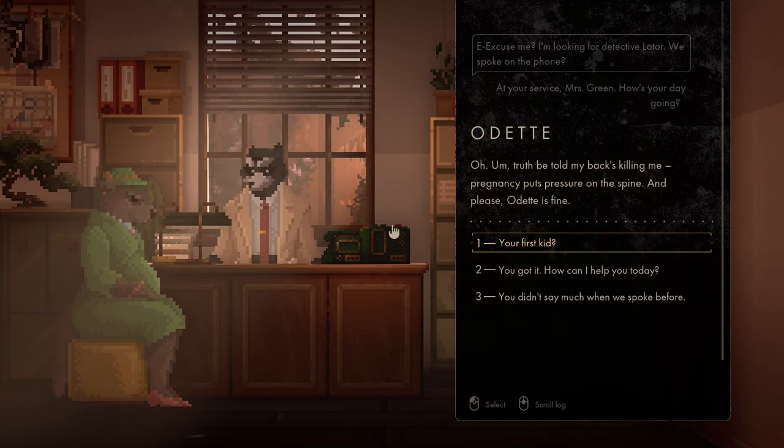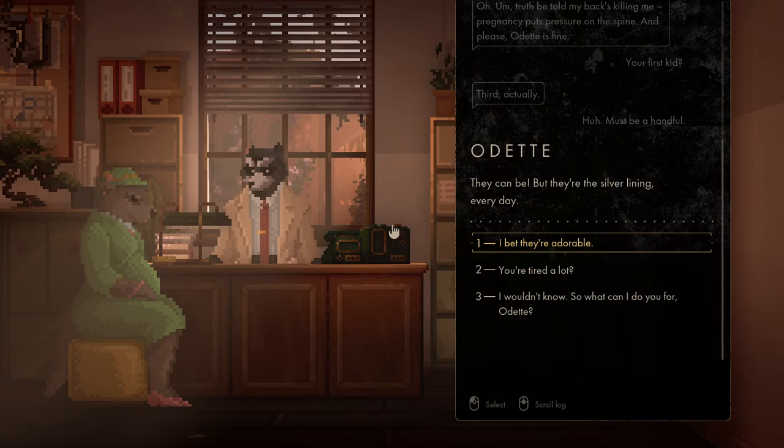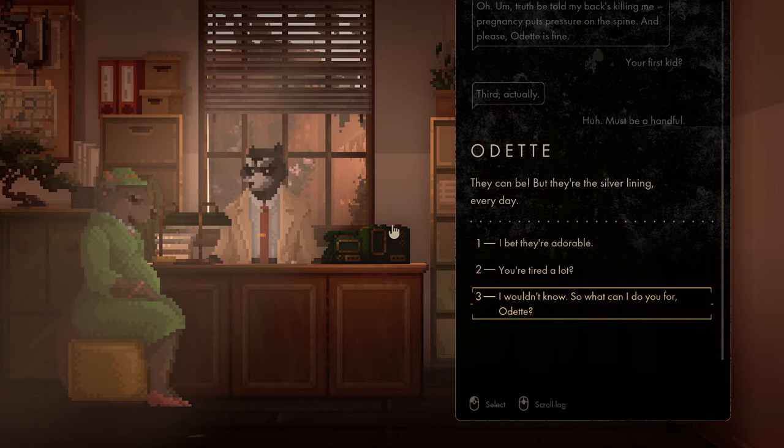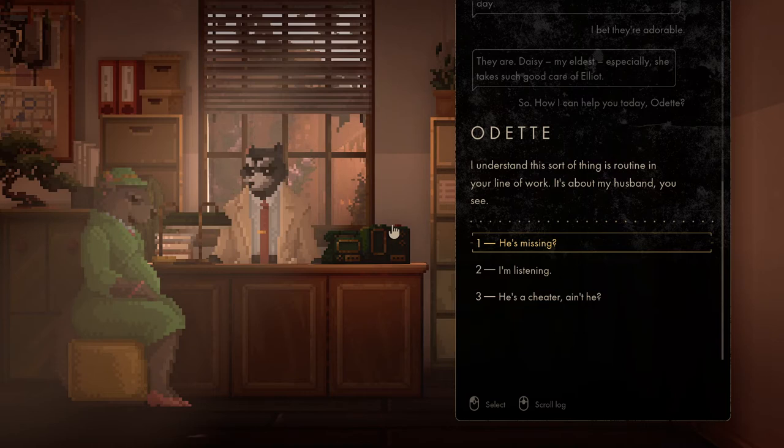Let's be nice. 'Oh, truth be told, my back's killing me. Pregnancy puts pressure on the spine — and please, Odette is fine.' The first kid? 'You got it. How can I help you today? You didn't say much when we spoke before.' Let's make some small talk. 'Third, actually.' I'm guessing you didn't come to ask about a babysitter. 'Must be a handful.' 'They can be, but they're the silver lining every day.' 'I bet they're adorable.' 'They are. Daisy, my oldest especially — she takes good care of Elliot.' I like the music as well, it's pretty cool so far. 'I understand this sort of thing is routine in your line of work. It's about my husband — he's missing.'